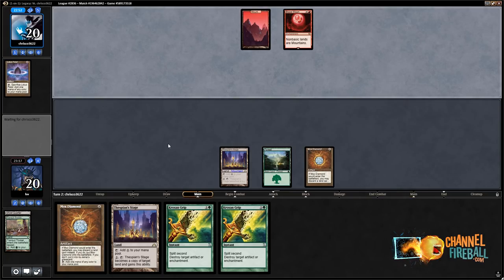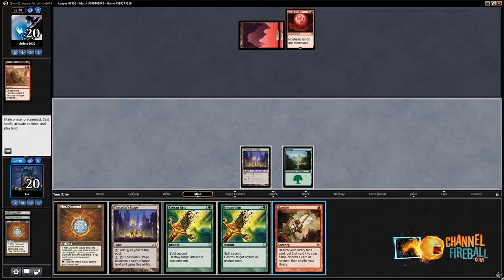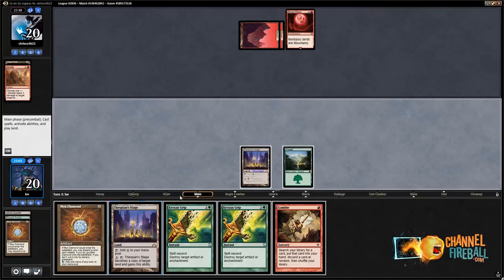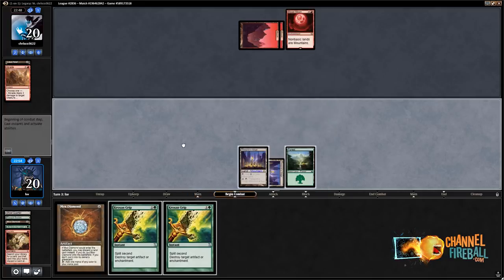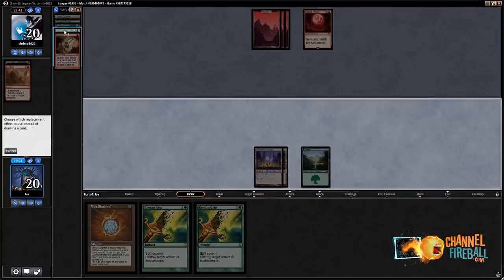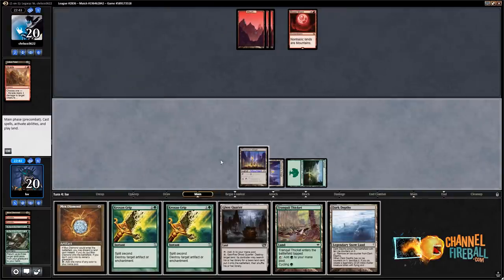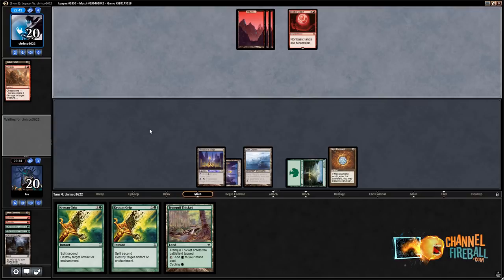Simian Spirit Guide into Blood Moon — well, Blood Moon I don't care about at all. I've got a basic Forest which I'm just going to play. I could Krosan Grip it, but there's no real reason to do that. A Braid — still don't really need to Krosan Grip the Blood Moon. Ooh, Gamble! I like Gamble. No Gamble, no future. I actually do want to play Thespian's Stage this time. If I discard Loam on the Gamble, we'll cast it this turn. Dredge Loam — Life from the Loam back: Dark Depths, Tranquil Thicket, Ghost Quarter. Let's play Dark Depths and Mox Diamond discarding Ghost Quarter, and end of turn we're going to blow up the Blood Moon and then make a 20/20 and win.